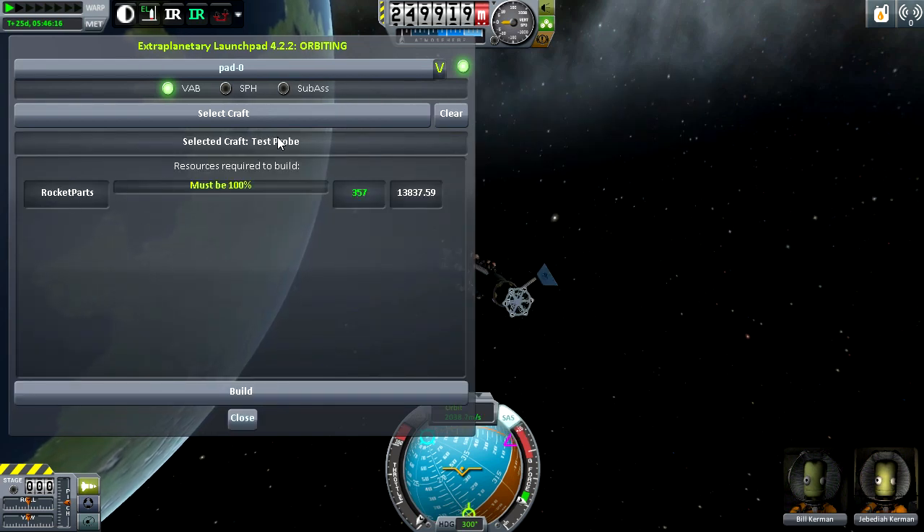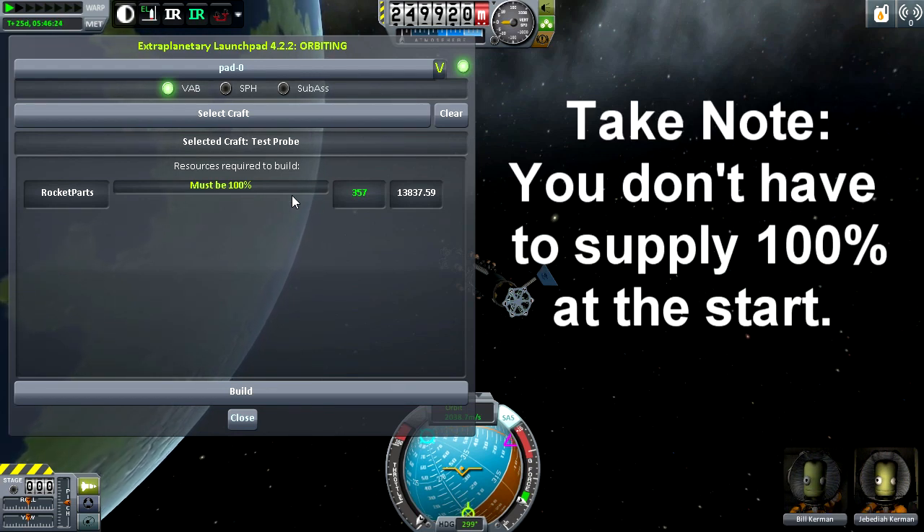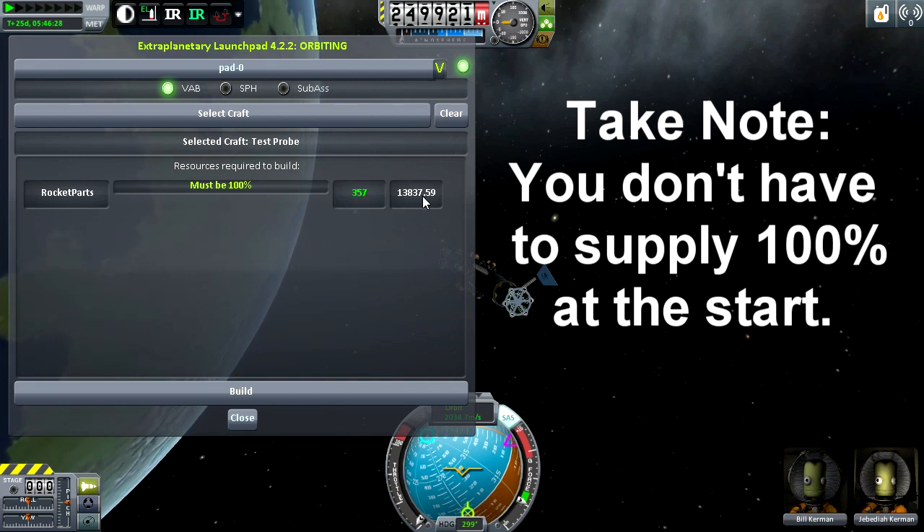When you click load, it's going to tell you what you're crafting and what you need to make it. As you can see, I need 100% of the rocket parts for my resources, and that is 357 out of my 1,300 that I'm carrying on this space station.